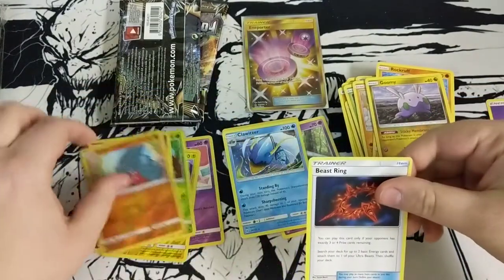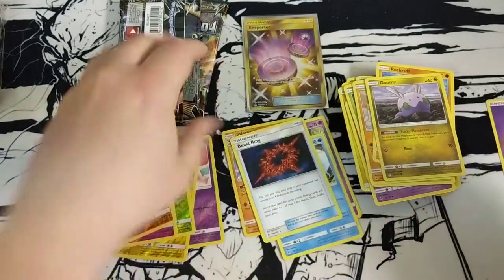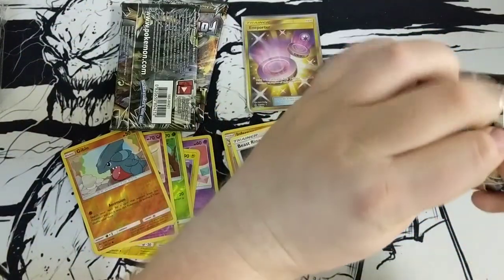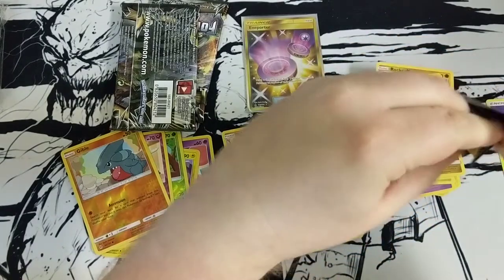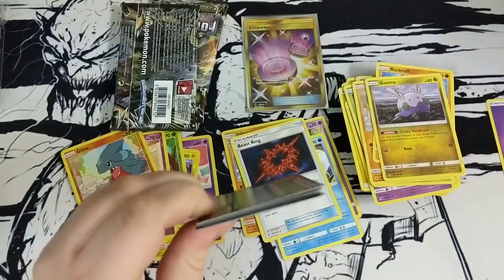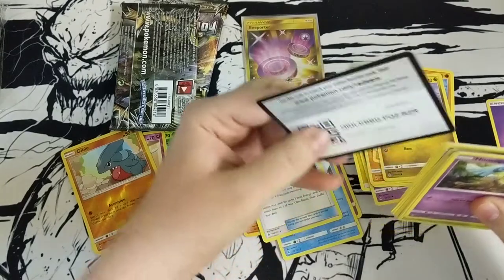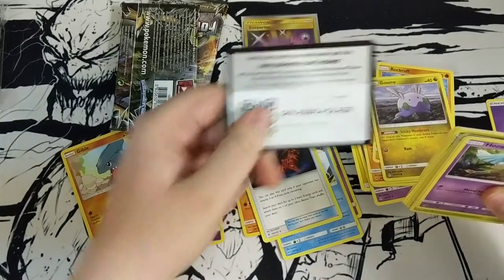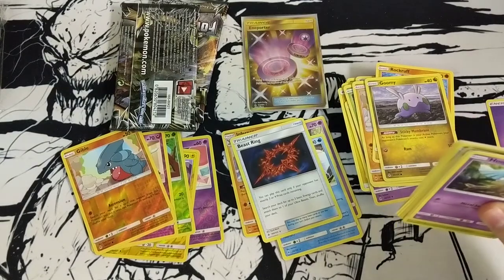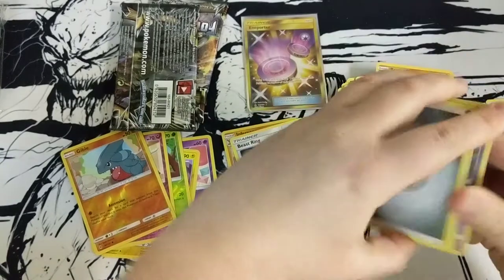That Rockruff art is great, I love it. Gible with a B-string — okay, maybe we'll need that to make some decks. I don't get too excited about rare trainers, but at the same time they're very useful.